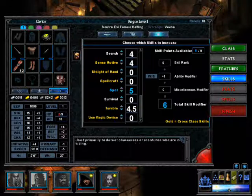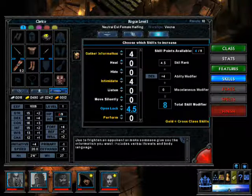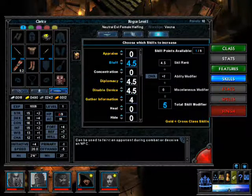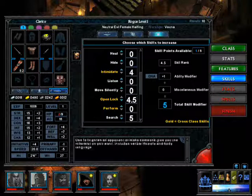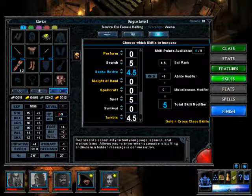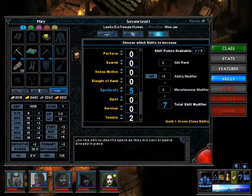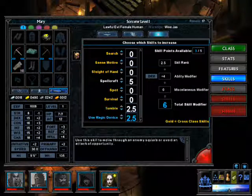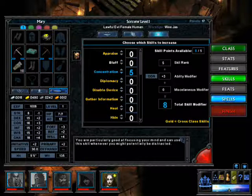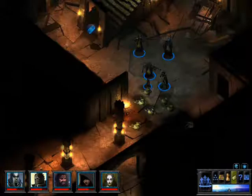Skills going to tumble, spot, search, open lock, diplomacy, disable device, bluff and one more. And lastly our sorcerer is going to be a sorcerer. Skills: spellcraft, tumble, use magic device, listen and concentration. We do get to pick another spell — she's going to pick Daze. And we are done.